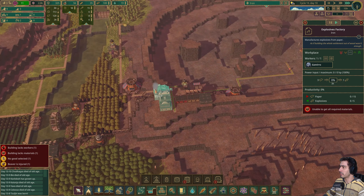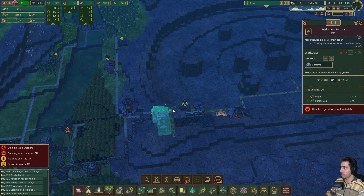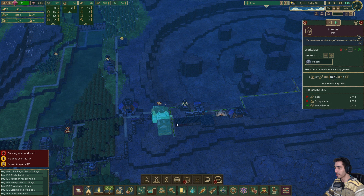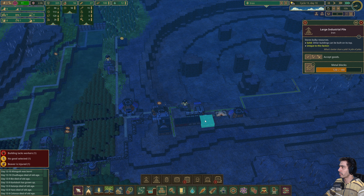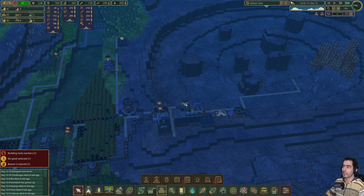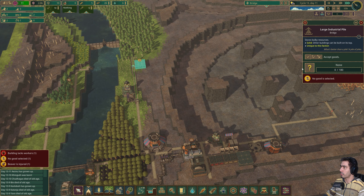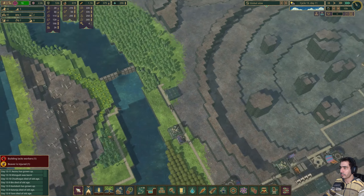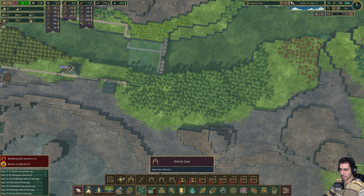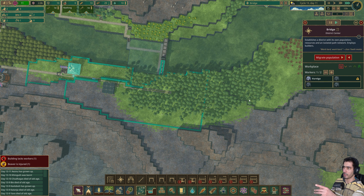We don't need... unable to get all the required materials. We have enough explosives for now. Let me just pause this. We also have enough metal blocks for now. Let's pause this as well. This district is good. Let's set this to logs and move it all the way.